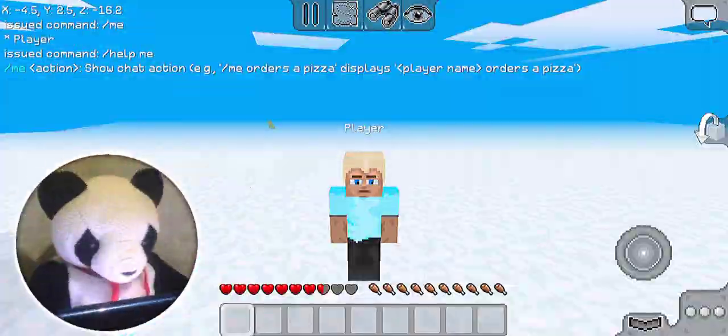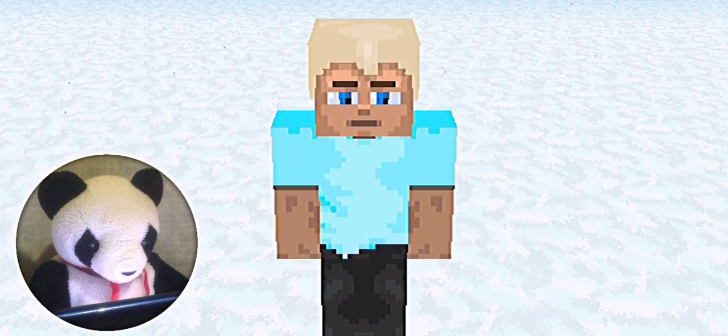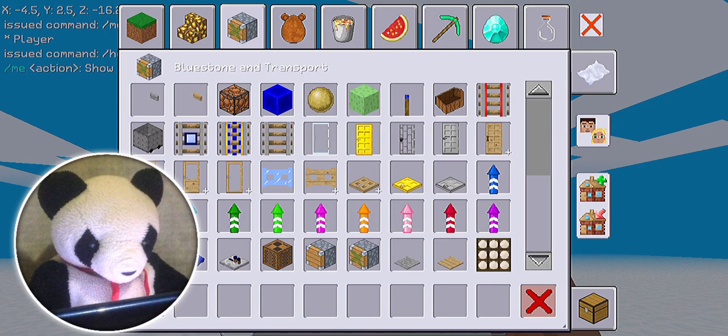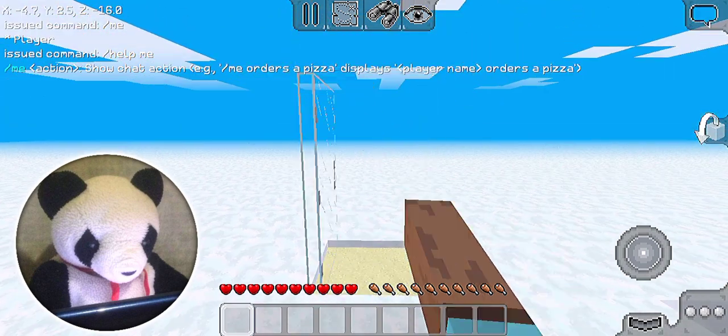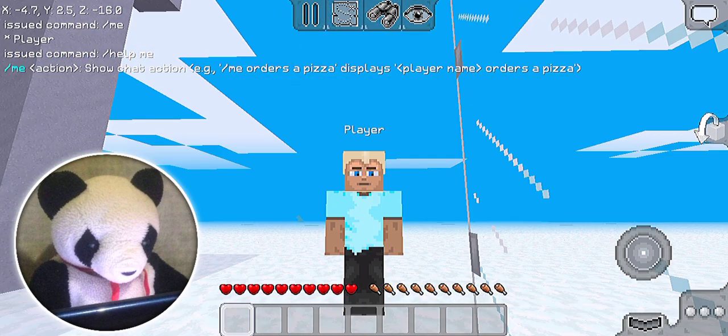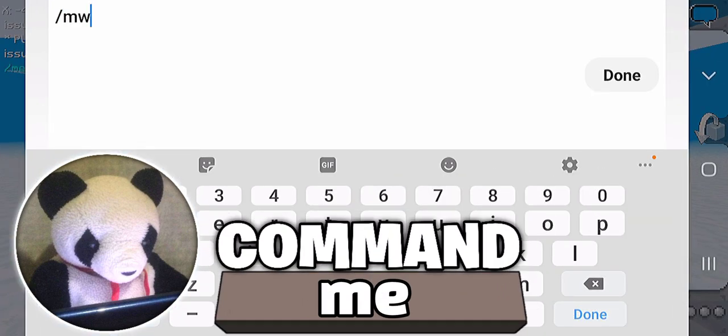If you want to share with other players your actions and let them know what you are doing — like storytelling, something like that — here's an example. I get a door, I place it down, I open it, and now I can let everybody know what I'm doing. The command is slash me.